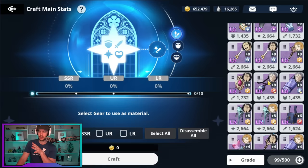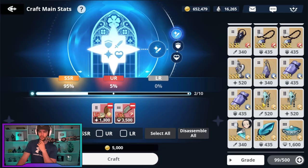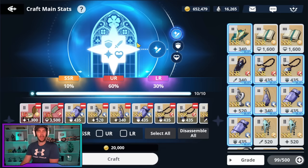My strategy is foddering away basically two UR pieces of gear and eight SSRs. I know that may sound like a lot, but trust me, once you start farming you get a lot of these pieces. That gives you a 30% chance. Just note that if you fill the whole thing up with LRs, the max chance you can get is still 30%, so it is a risk — you could craft a hundred pieces and never get an LR. On average it works out to 30%, so if you're crafting 10 pieces you should get about three LRs, and I find this to be quite nice.